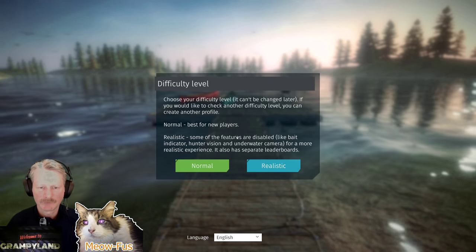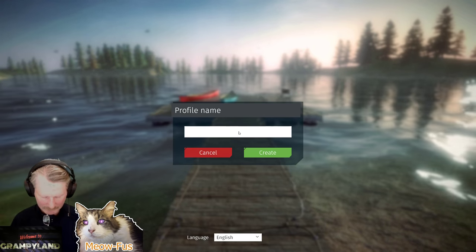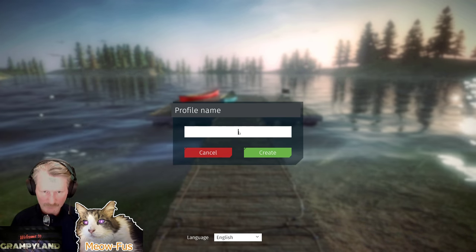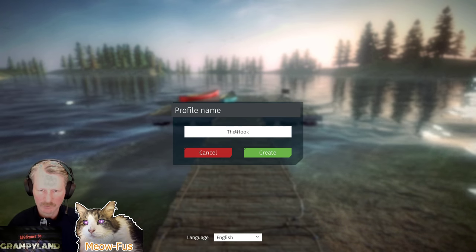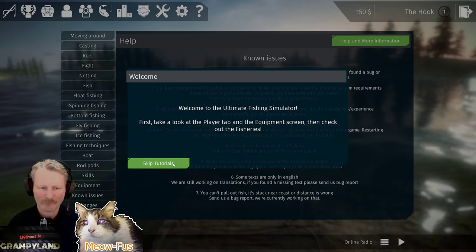I'm going to create a new profile here. I would pick Realistic. Normal is fine, but there's some icons that you're probably going to get tired of pretty quickly. So let's make a dude, call him The Hook — it's a great fishing name. And we'll pick that guy.